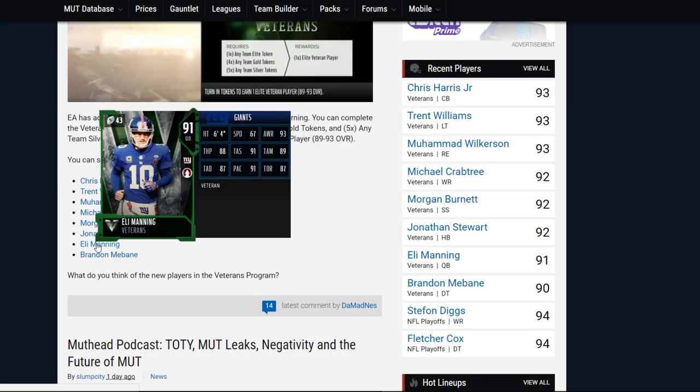Next card we have here is going to be Eli Manning coming in with 88 throw power, 91 throw short, 89 throw middle, and 87 throw deep.